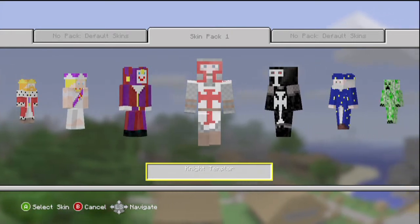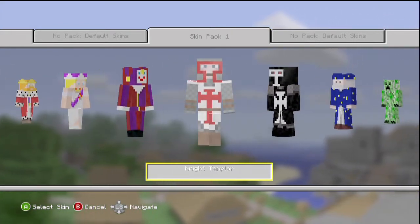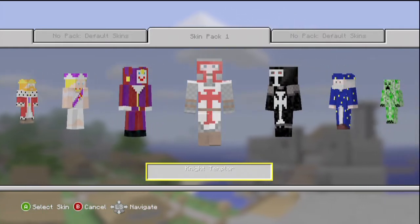Yeah, there we go. It's only 160 Microsoft Points — I think that's a pretty good deal. You're getting at least 20, 30 character skins, maybe more.